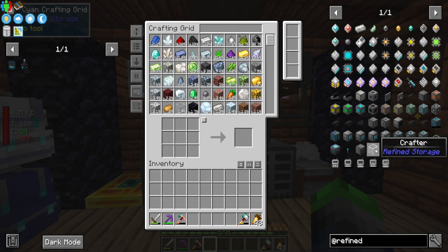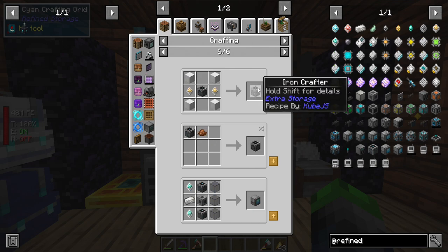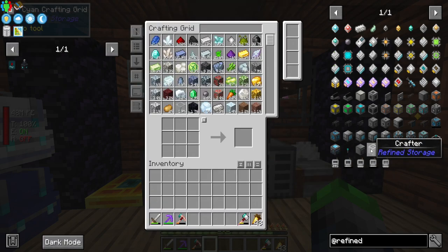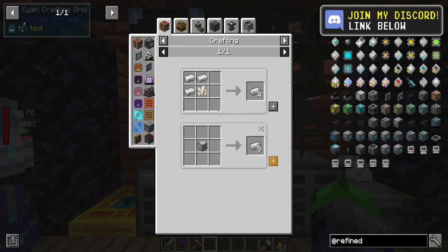Outside of Refined Storage there's a different mod, but this is the crafter that we're going to need and we can also upgrade it. Yes, up to an iron crafter — that's the extra through Extra Storage. I'll work on that in a moment once we're a little bit further ahead, but we do need to craft up some things.